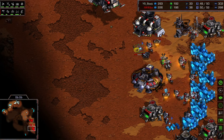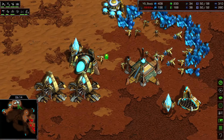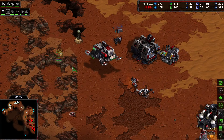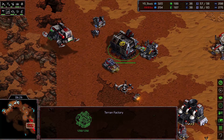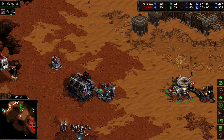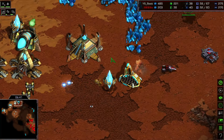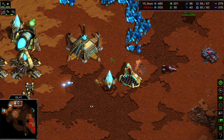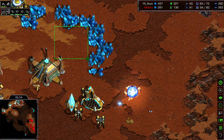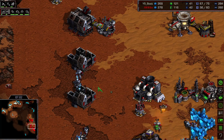Flash, thinking there could be a DT rush, wisely places a cannon at his expansion and one in his main. Best gets another expansion and leaves his observer at the front with dragoons. Moving the observer forward, we can see Flash's base: another factory, a turret, and the starport. It turns out to be a dropship — what a surprise by Flash! Moving forward with two vultures and a tank, dealing significant economic damage and canceling much of Best's mining time.